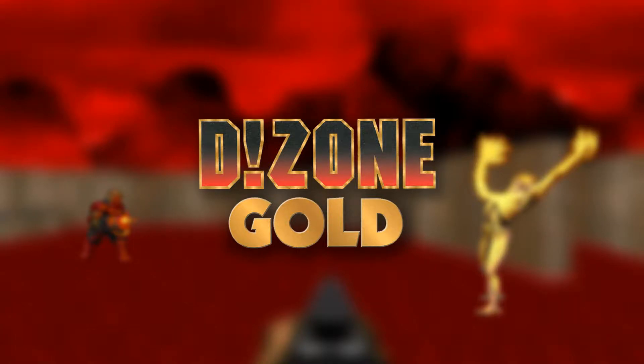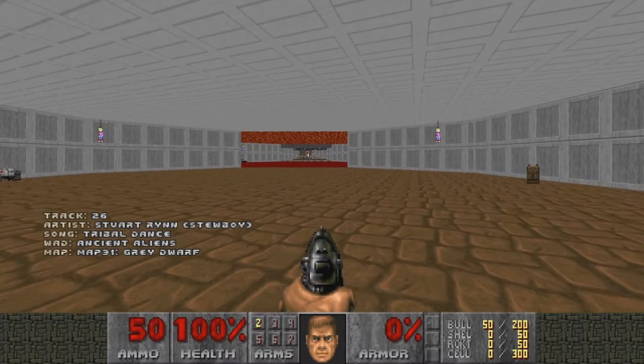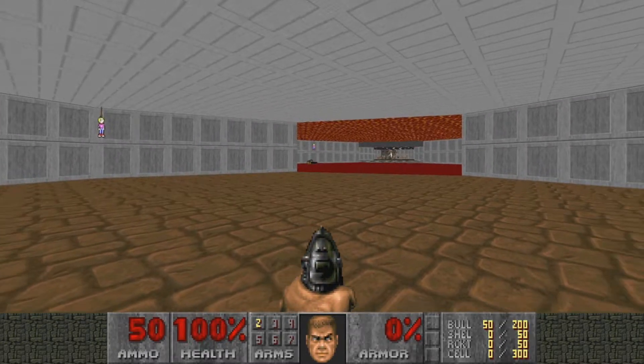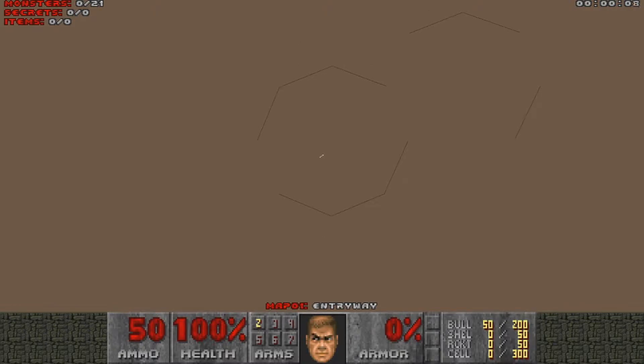Hello and welcome to my 100% playthrough of DZone Gold. This is 4octa.wag and it will be played through GZDoom. We can immediately see how this map got its name: 4octa, meaning 4 octagons.